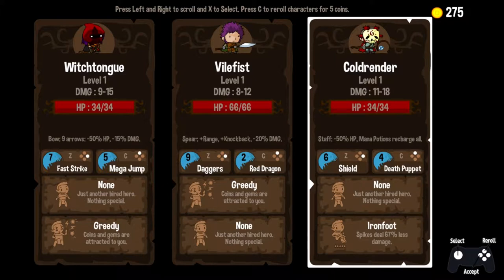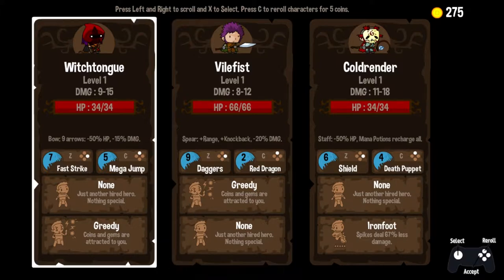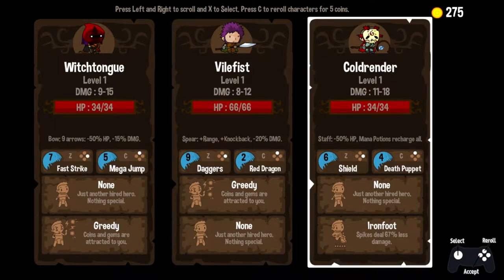We had a really successful episode last time around, and we are picking up right after the end of that run to try and continue our successes. So we're going to be choosing from Witch, Tongue, Vile Fist, and Cold Render.